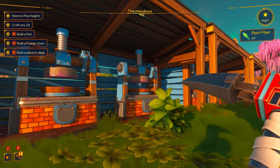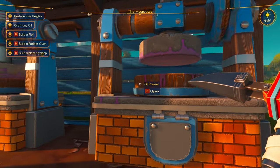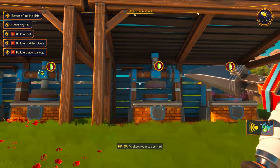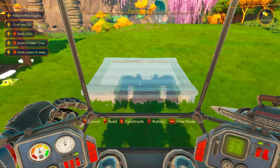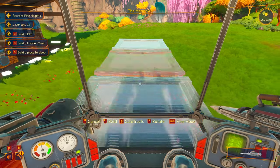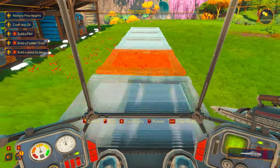Let's get out of the mech, stretch our legs and start pressing some oil. Let's start making plant oil — listen to those machines. Time to start growing things. I'm going to plant down a stack of planting beds, just loads of these things.